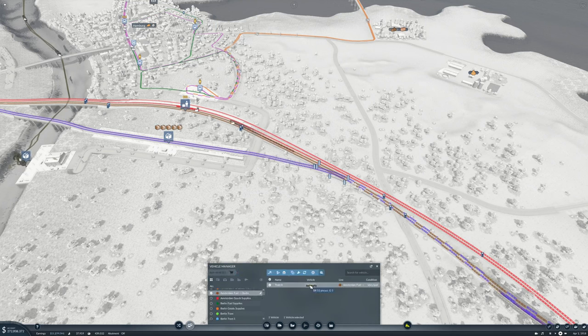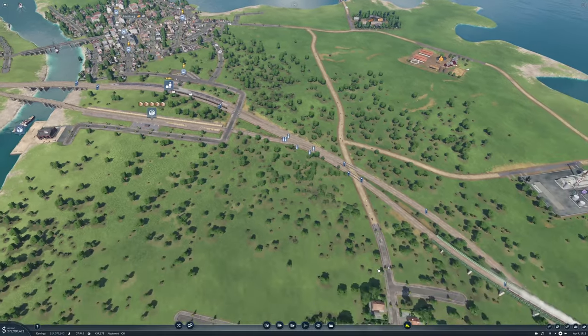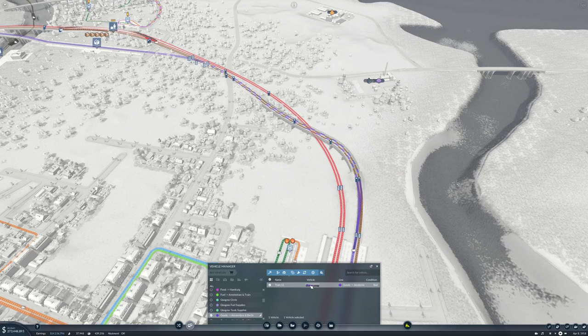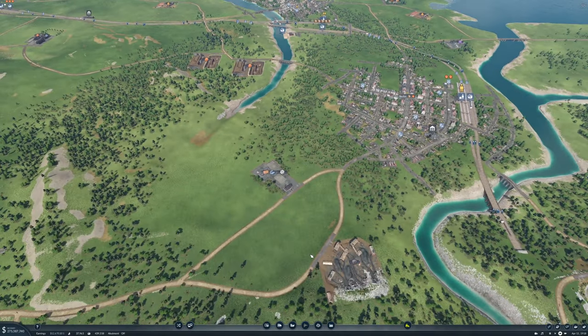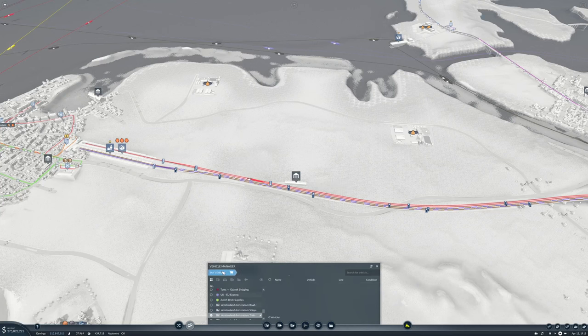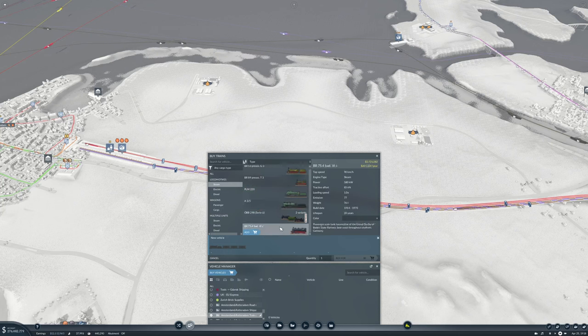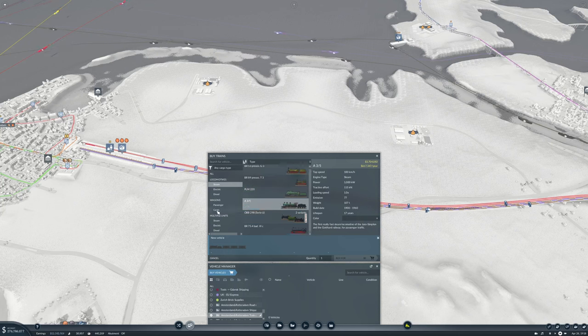On this train we have the BR53, and on this one we have the PLM 220. Let's take a look at a depot. One of them is using this locomotive which does 50 km/h and the other does 60. We could go up to the A35, which I think I want to do — it does 100 km/h.